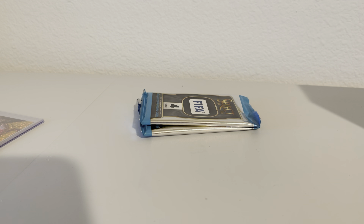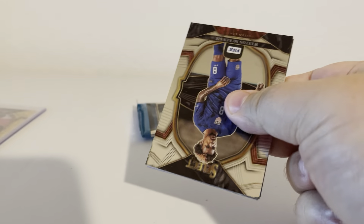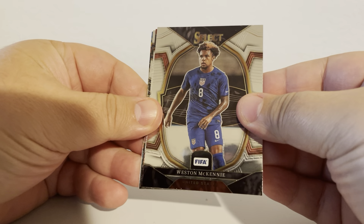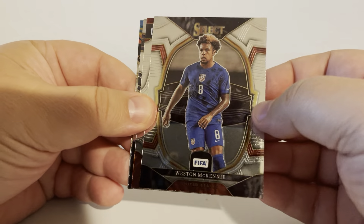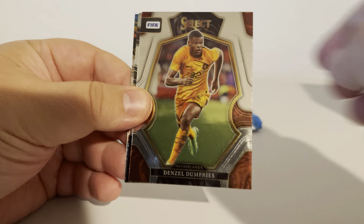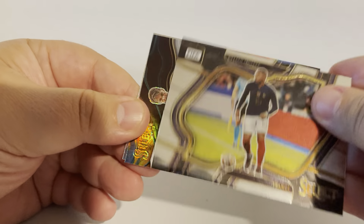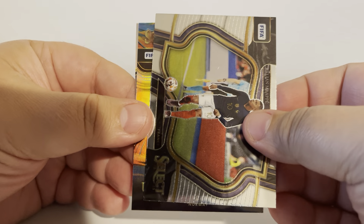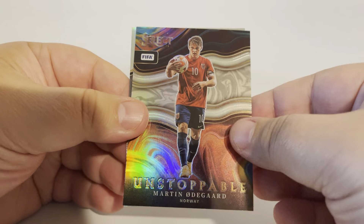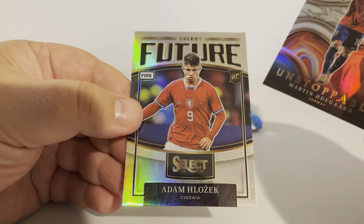I just thought about it — since we like to just pull golds, this is a Terrace level, if we could pull a Field Level gold, because why not? We're going to shoot for the stars. We got a little Weston McKinney — basically the Mike Tyson of the U.S. team, came out swinging. Denzel Dumfries. We got a nice little Field Level of Kylian Mbappe! Let's go! We'll take a nice little Mbappe on the Field Level. That's getting sleeved. Little Odegaard on the Unstoppables, and Adam Hlozek on the Future Stars.